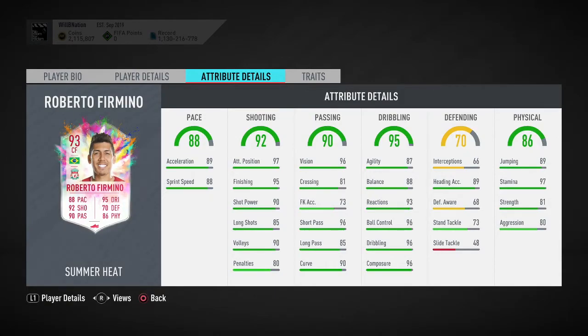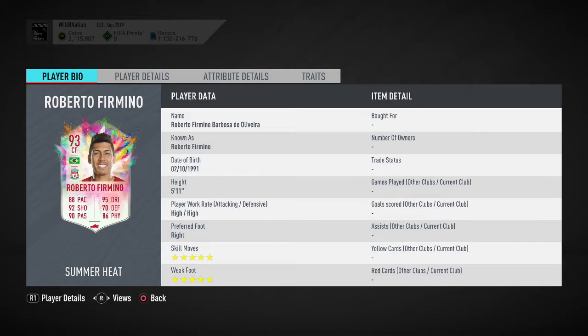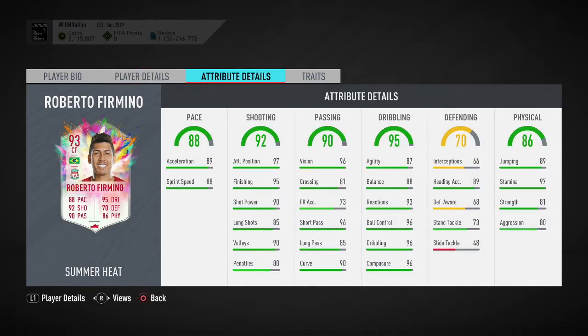I've got a funny feeling this is going to be very expensive considering the card you receive. Looking at it now, according to Futbin, you're looking at well in excess of 400k to complete this SBC in liquid coins, which I think is very expensive. Jovic originally seemed pricey but compared to this he seems like a drop in the ocean. Considering Firmino has five-star skill moves and five-star weak foot, plus being in the Premier League and Brazilian, it's likely those factors have contributed to the high cost.